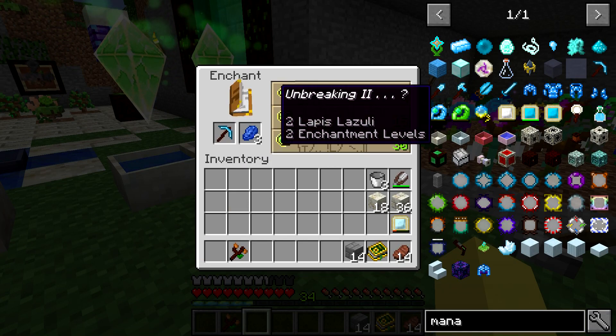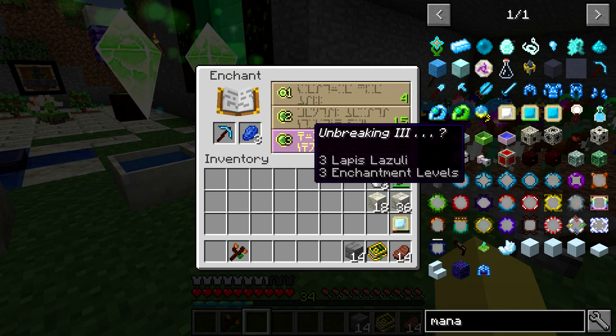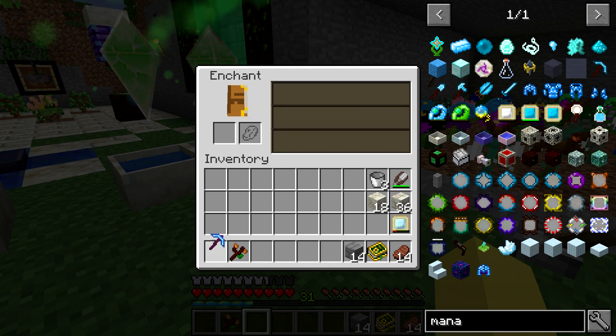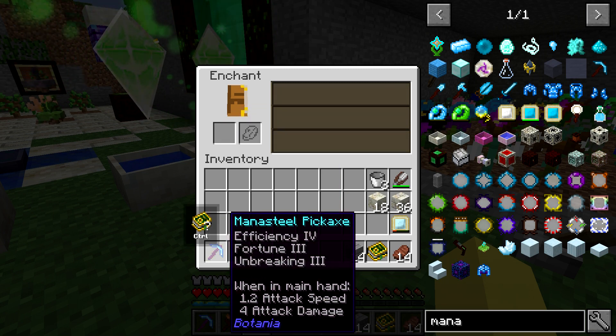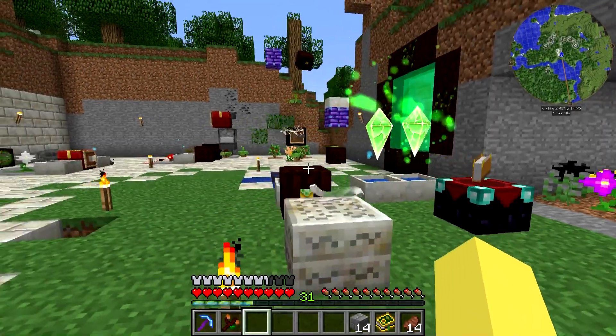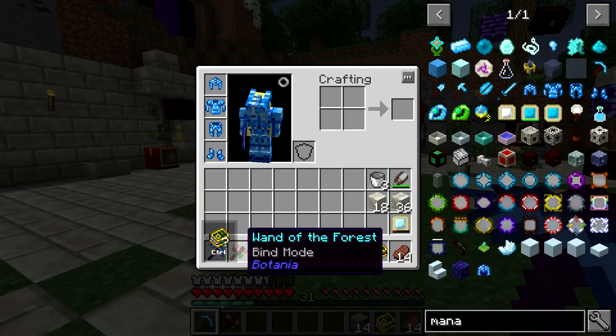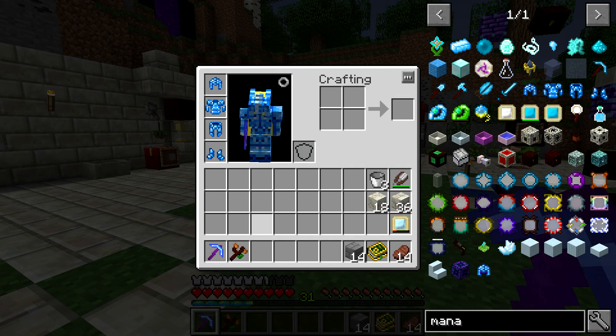We'll throw that in there. It's unbreaking and some other stuff, but we'll go with it. That was pretty good — I'll take that, I am very happy with that. So we now have this, we're good to go, and of course this will recharge. We're also going to be setting up another spark that will allow us to recharge all of our stuff basically wirelessly.